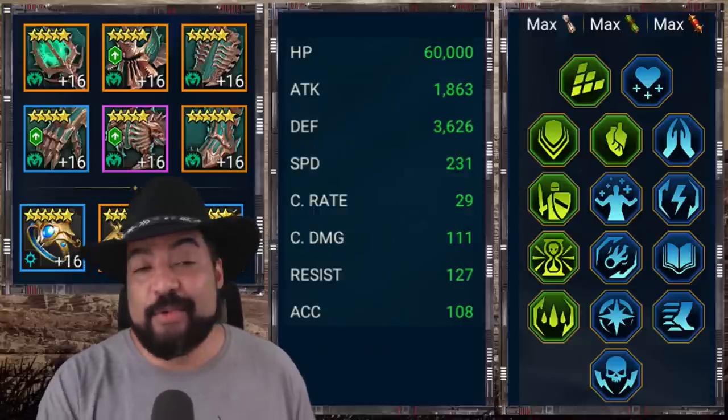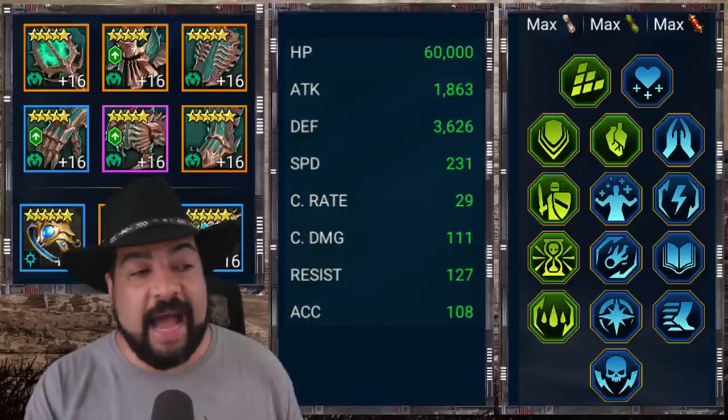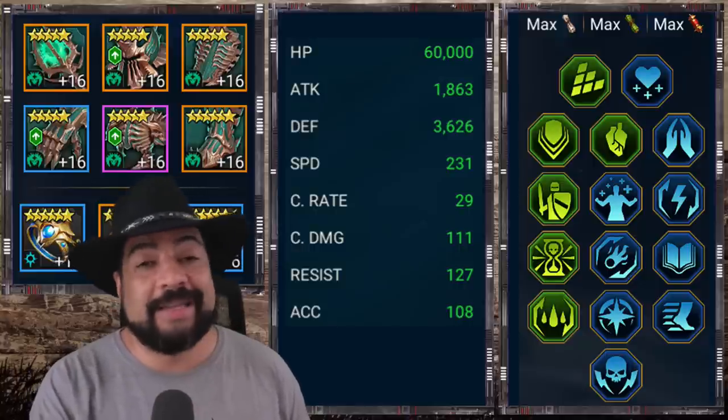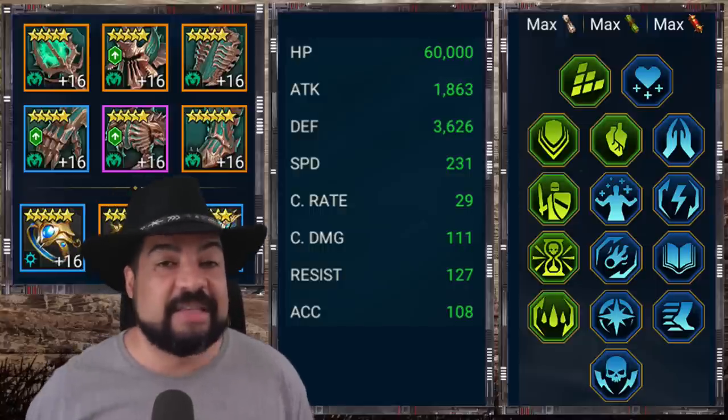Last, we have the rare champion Reliquary Tender, one of my favorites — I use her all over the place. She has a nice cleanse ability, a very helpful revive, and great continuous heals. She's built with high HP, good defense, and 230 speed — right at that threshold. If I'm pushing higher I'd probably swap her for a legendary that can do the same thing: cleanse, heal, and revive. This team was very effective at Stage 13 and below, but as you go higher you need more speed and especially more accuracy while still maintaining survivability. I couldn't do it without legendary champions, so substituting some of these epics with legendaries would be the next step.